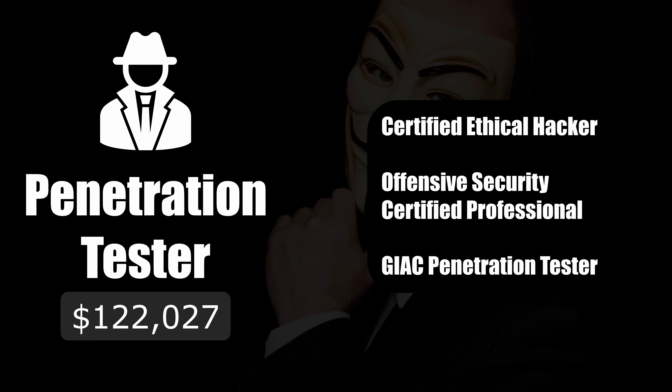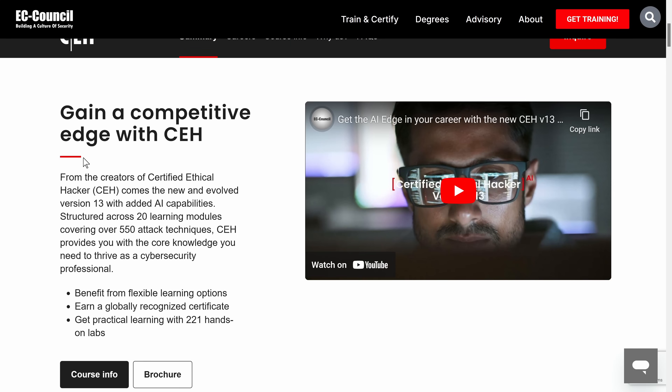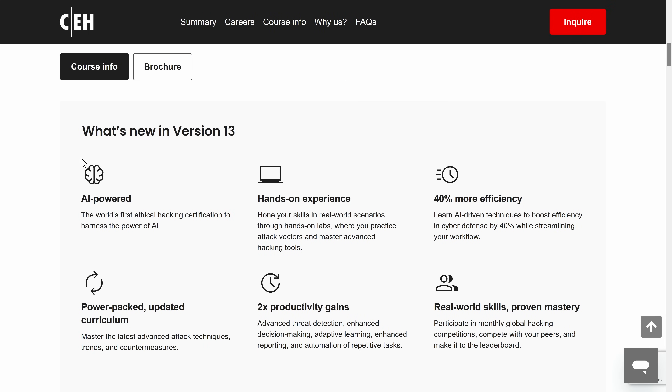So what are the certifications associated with being a penetration tester? The beginner cert is the Certified Ethical Hacker (CEH). This is the entry-level hacking certification. It teaches you how to think like a hacker so you can defend against attacks. You'll learn the basics of ethical hacking techniques — things like scanning networks, exploiting vulnerabilities, and how to break into systems legally, of course. It's great if you're new to penetration testing and want a structured way to get started.